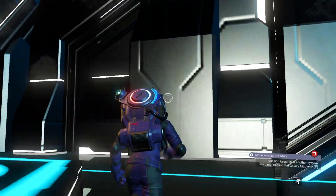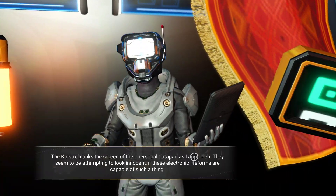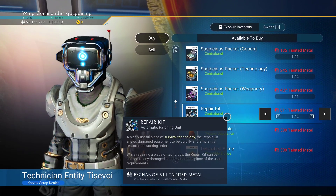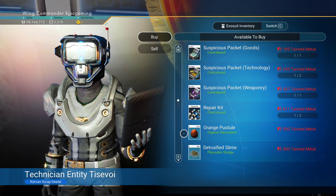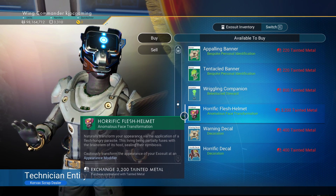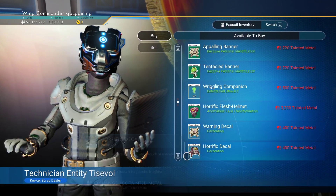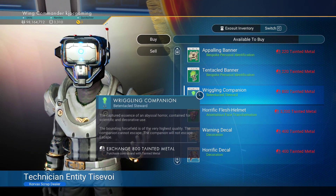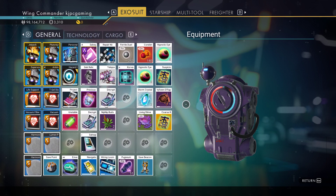The other thing you can do with tainted metal is come up here to the scrap dealer and purchase old scrap. You can see these things cost tainted metal, so you can get more repair kits — boy, that's expensive when you can get them for free. There are also special items: the orange pustule is 500 tainted metal, detoxified slime, and these banners.